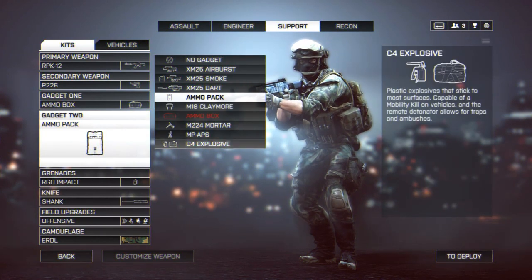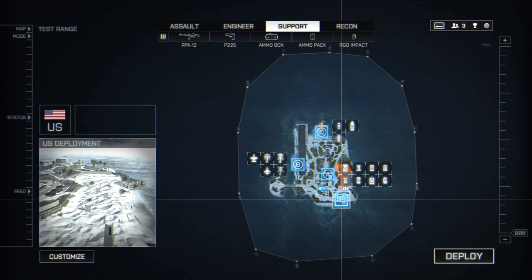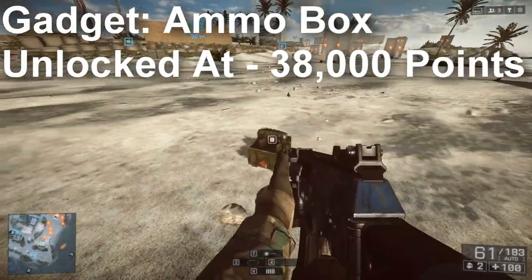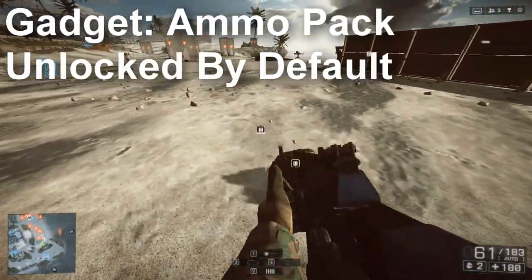The ammo box is not what you actually start off with like you did in Battlefield 3, but it works basically the same. It's the same physical feature — the big ammo box you toss out — and it resupplies every kind of bullet, explosive, and grenade to yourself and your teammates, just like it did in BF3.